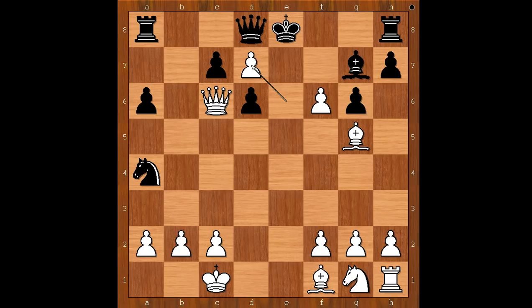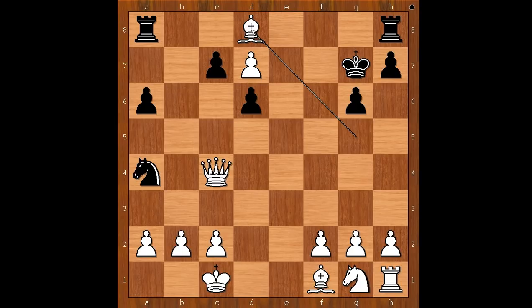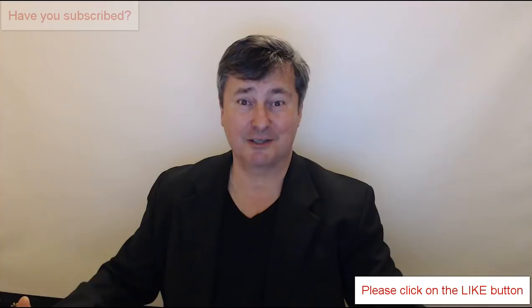One line goes like this: king to f7, queen to c4 check forcing the king to go to the dark square, king to f8, f takes on g7 check, king takes on g7, bishop takes queen, rook takes bishop, queen takes on a4. I guess we can stop here — what do you think of this game? How many moves did you guess?